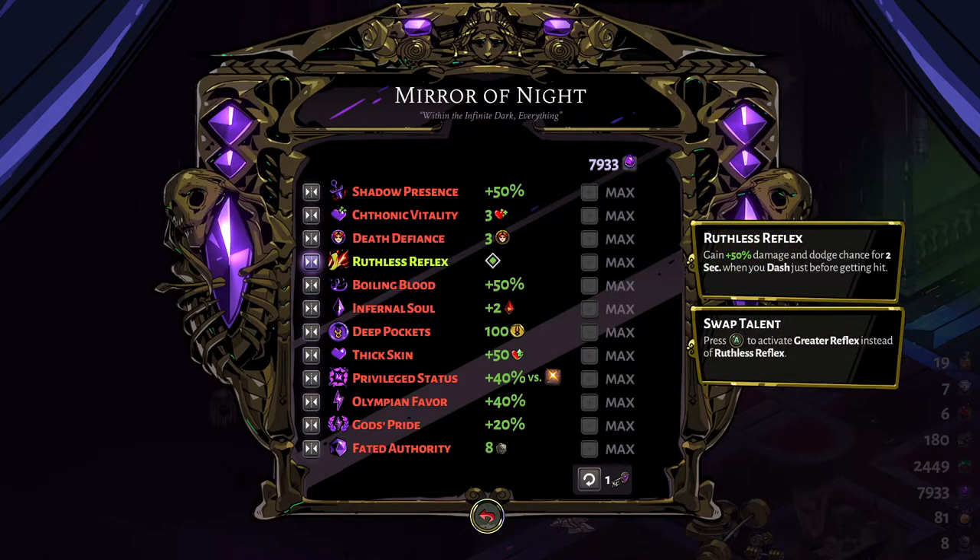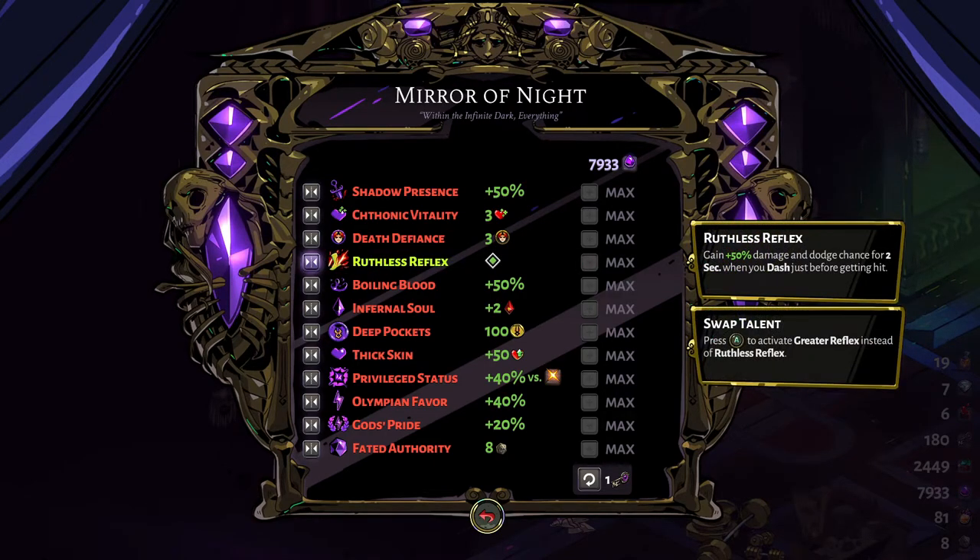Ruthless Reflex doesn't give you an extra dash but it gives you 50% damage and dodge chance for two seconds. It's a little hard to play with since you only have one dash, but if you manage to avoid a hit at just the right time, you get 50% damage and dodge chance. That means you'll deal more damage for two seconds and have a 50% chance to avoid the next hits — no damage taken.